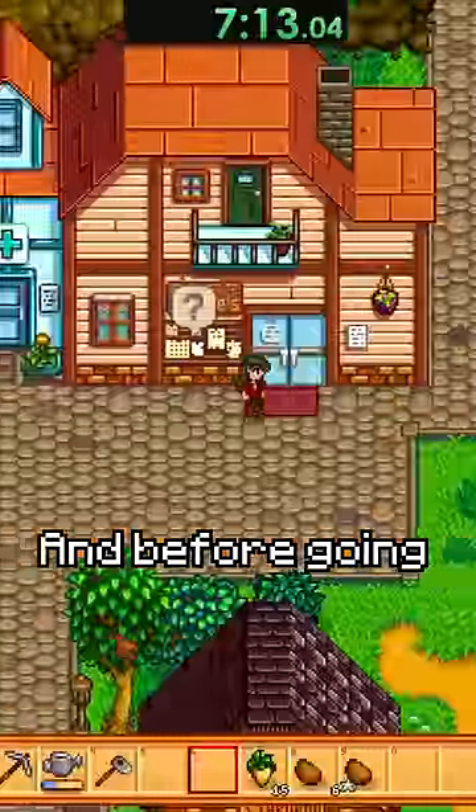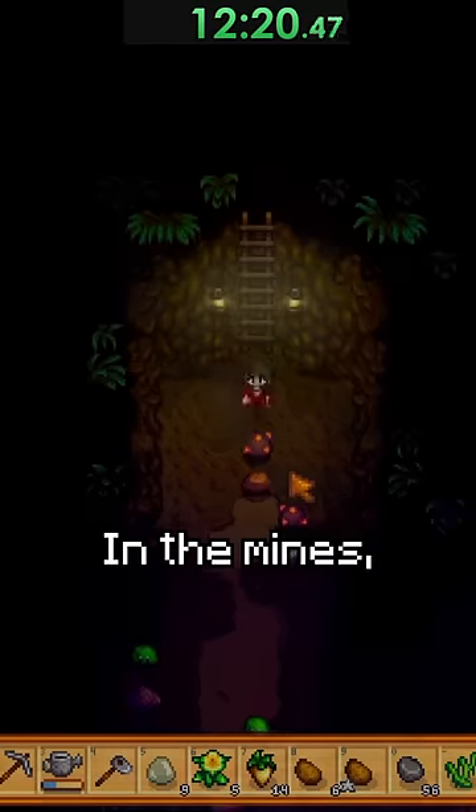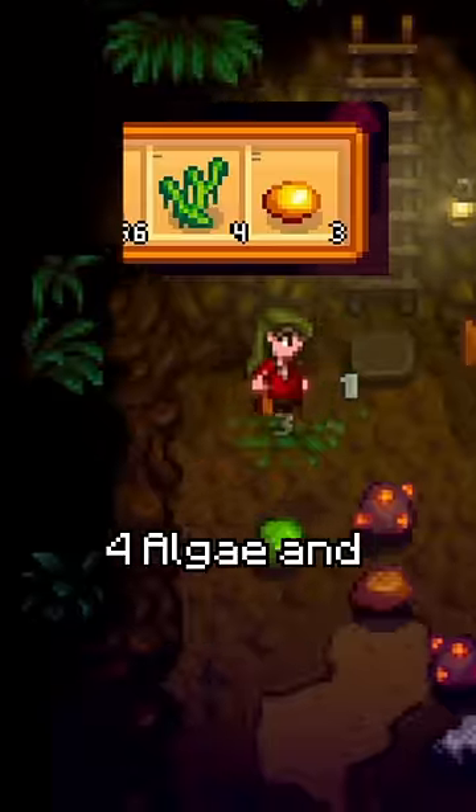I also check to see if the luck was good. Before going into Pierre's, I went to the mines with a simple goal: get three gemstones and maybe get four algae from slimes if I'm lucky enough. When I got done in the mines, I got a total of four algae and three topaz.